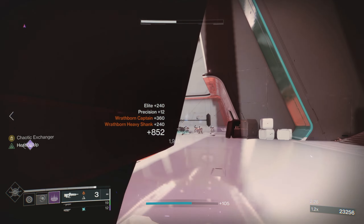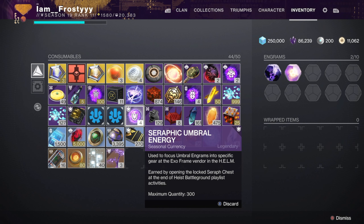I'll be releasing a video about where all 12 hidden nodes are, so stay tuned for that. The last currency is the Seraph Umbral Energy — you spend it at the ExoFrame vendor in the helm to focus new weapons and armor, and the only way to earn it right now is by opening the Seraph chest at the end of the heist battlegrounds playlist activities.